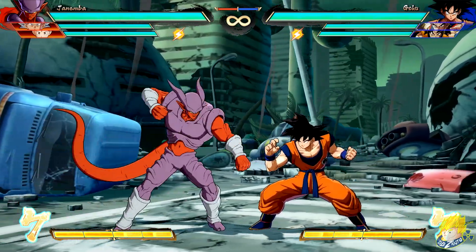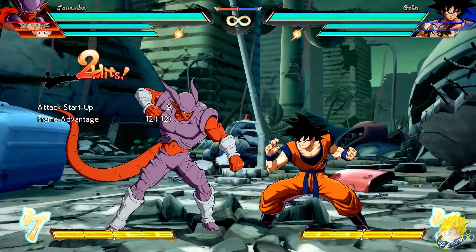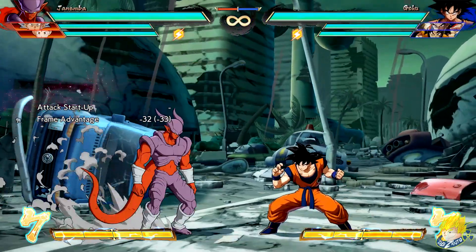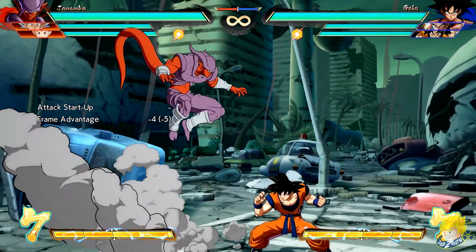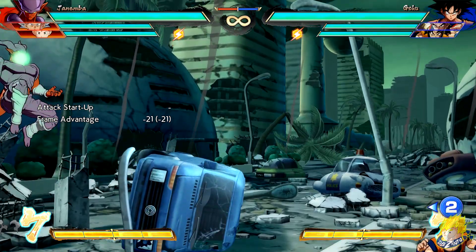GT Goku's type A assist has increased block stun. Janemba's standing light attack has increased distance moved. His standing light attack follow-up comes out faster. Crouching light and standing heavy start up faster. Jumping heavy attack has adjusted distance moved during the attack. Hellgate light and heavy versions have reduced recovery.